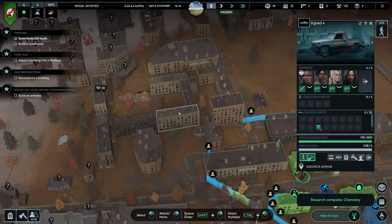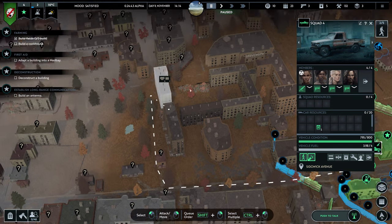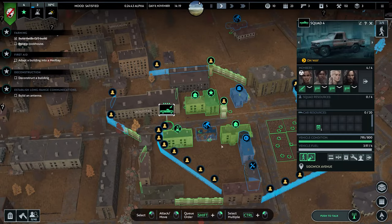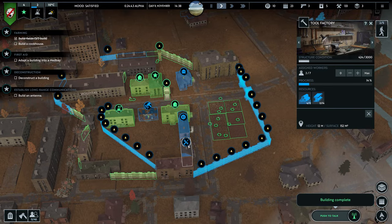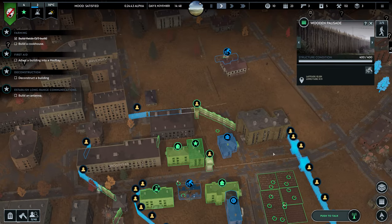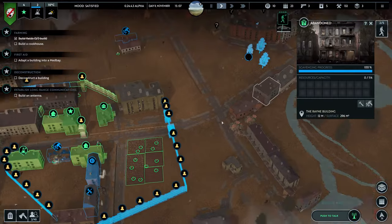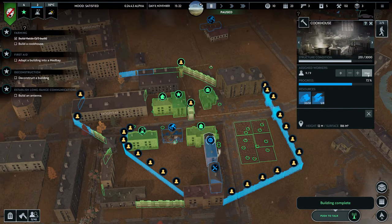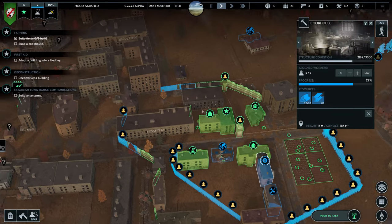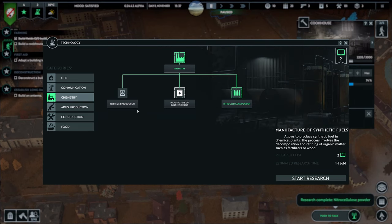Okay, get the pickup truck and start looting. Instead of going here, I need food. They're taking that building apart — building the tools factory. That guy is single-handedly taking apart that building. They've repaired the warehouse. Max this out, we need food. We've got 21 blade. Nitrocellulose powder research is already complete. They research fast — I think they'll probably have to slow this down. Fertilizer production would be a good thing.